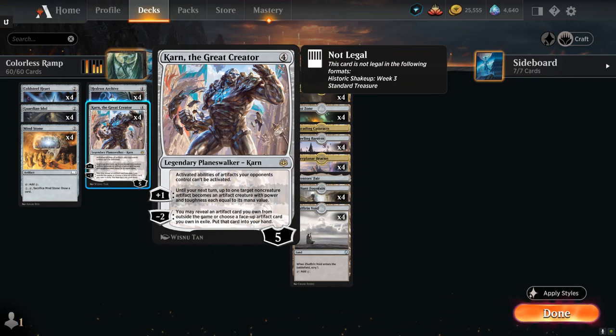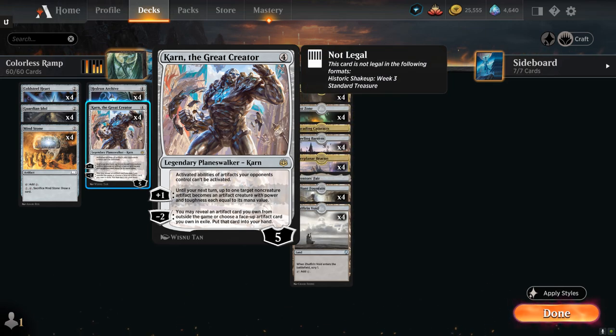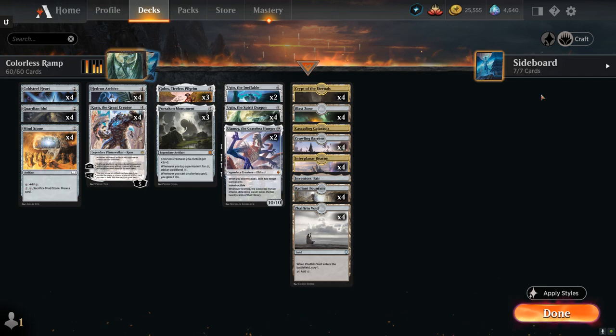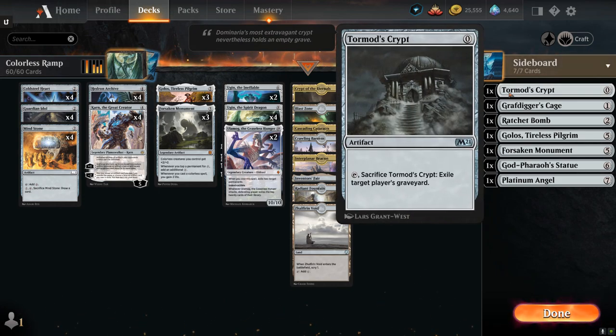Another great card to play on turn three is Karn the Great Creator. The passive ability shuts down any activated abilities of artifacts the opponent controls, which is great in the mirror match and also shuts down artifacts like the Witch's Oven out of the Sacrifice deck. We can often minus two to search up an artifact card out of our sideboard. In best-of-one we have a seven-card sideboard, so we're playing Tormod's Crypt as a card we can search up and play right away.